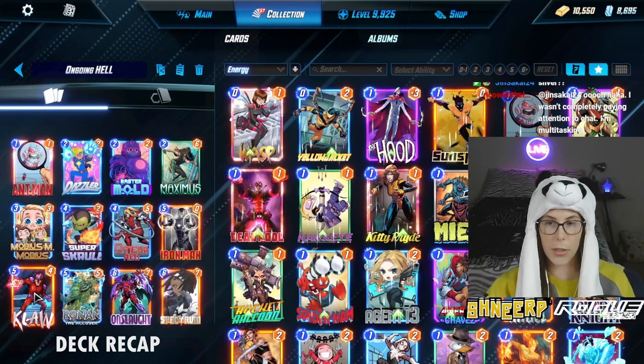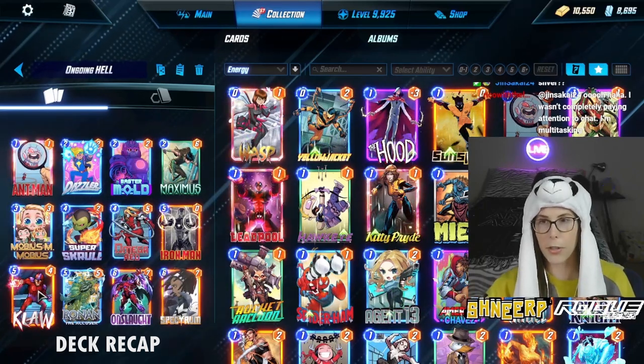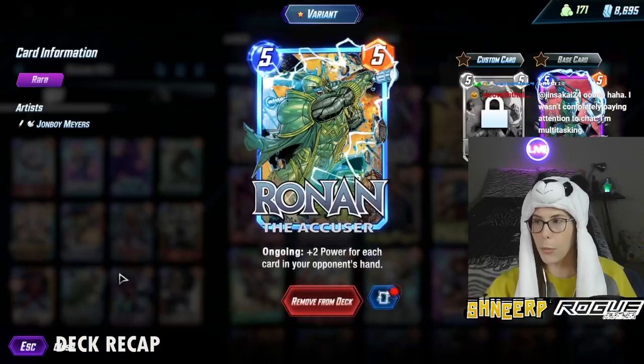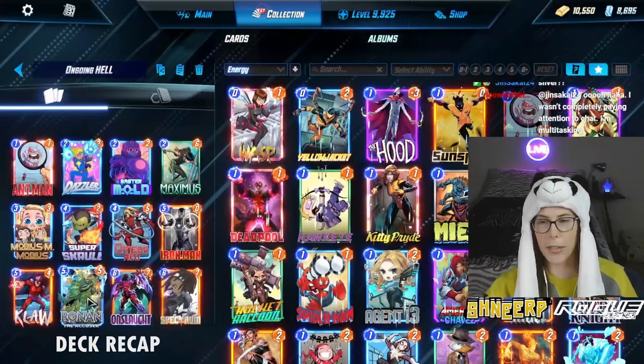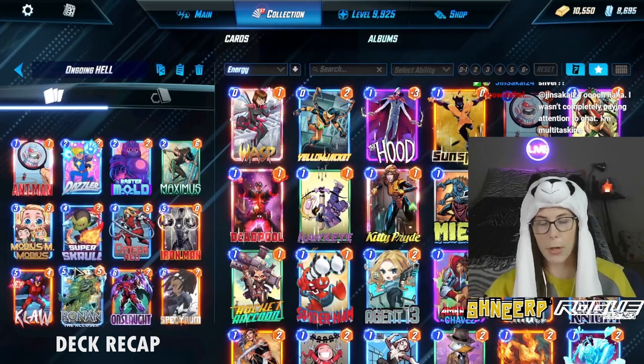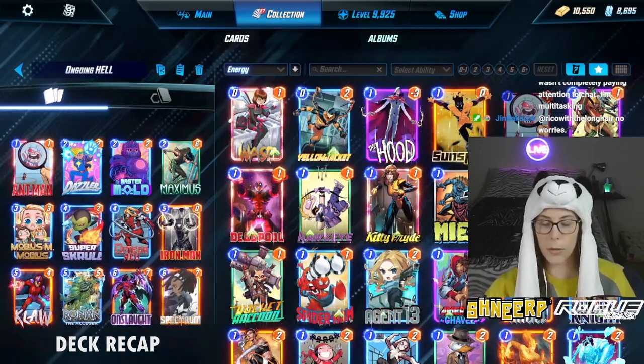Almost every card in the deck is ongoing, so Spectrum can be helpful, or Claw is good for getting into unreachable locations. So far this has been working and I've thoroughly been enjoying Ronin's new ability that actually shows in your hand how big he's going to be. And Maximus and Master Mold really help out with Ronin.